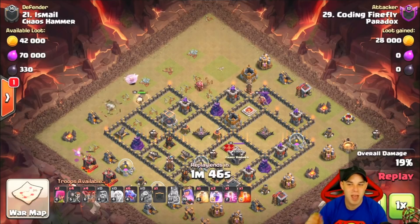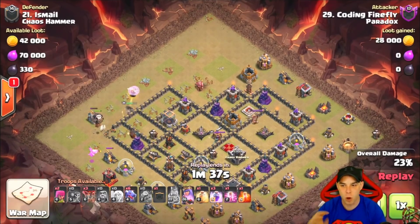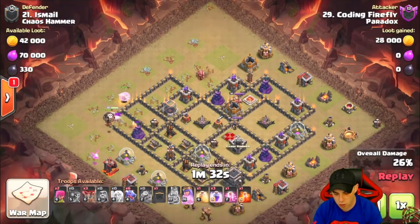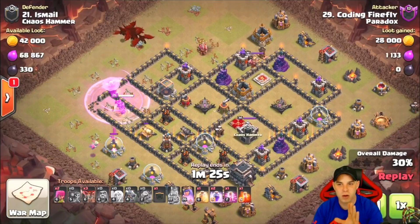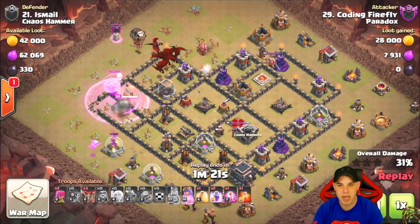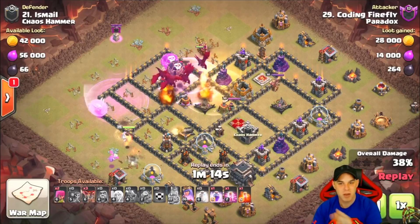He uses a baby dragon by the army camp to again direct the queen into the base, and a balloon to seek out seeking air mines — keeping healers alive while waiting for a cannon to open the compartment for the queen. Once the second air defense goes down, he brings dragons in from the 12 o'clock side of the base. The dragons are tanky enough to sustain and take on the enemy clan castle and queen by themselves.